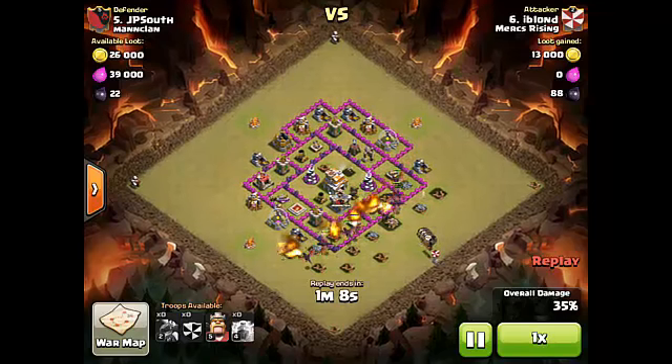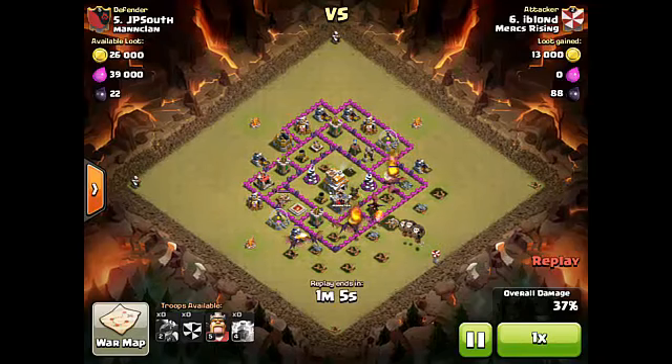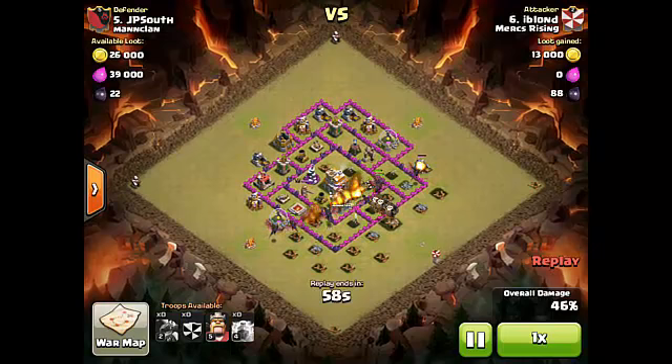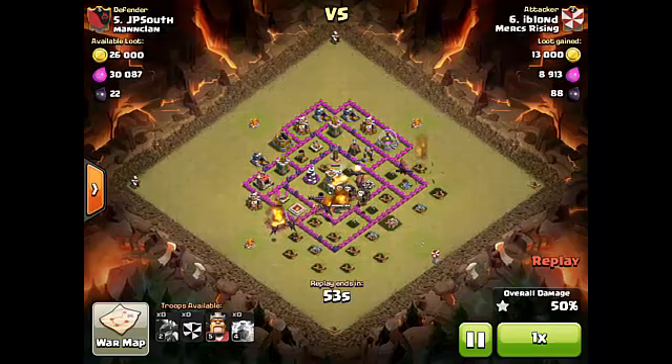She does an excellent job catching her corners and shows great patience deploying the balloons. If you drop your clan castle troops before the enemy clan castle is triggered, your clan castle troops have a chance of getting targeted and destroyed by the enemy clan castle troops.